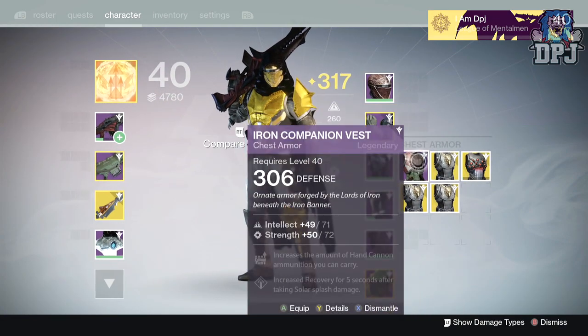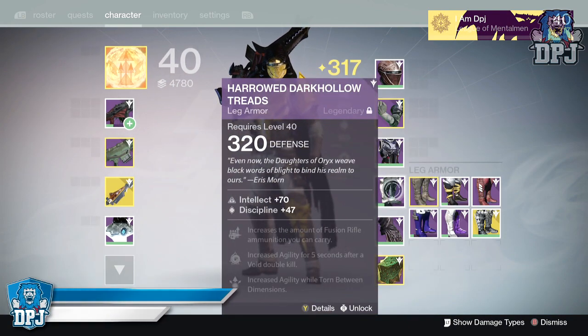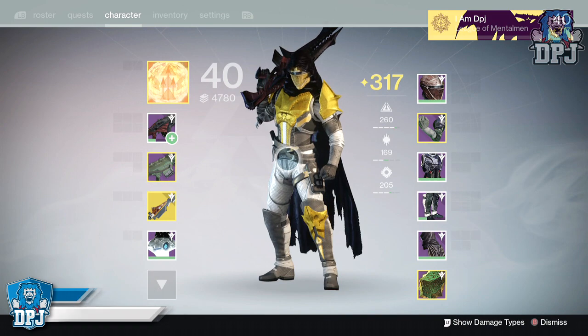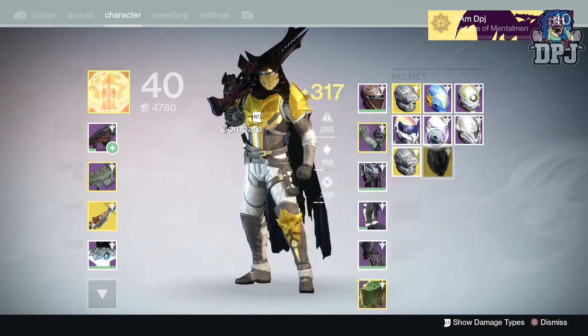I'll infuse one, get rid of two, get some exotic shards — simple as that. But guys, that is it for seven exotic engrams. Nothing great to be honest, nothing I really needed or wanted, but I can't really complain — I got a couple of things that are half decent.